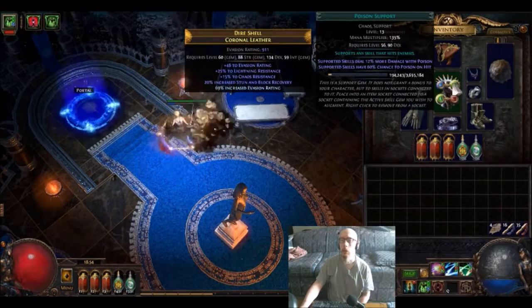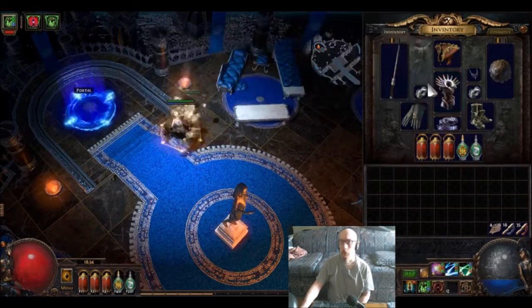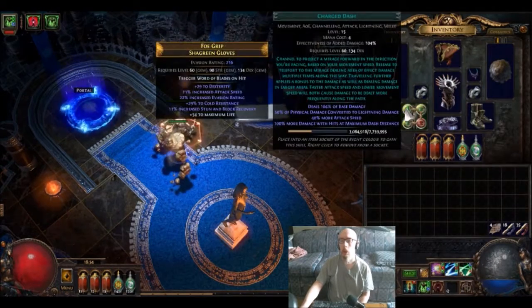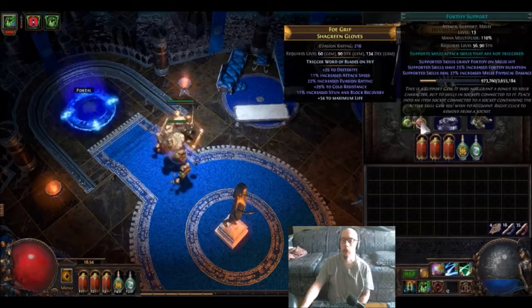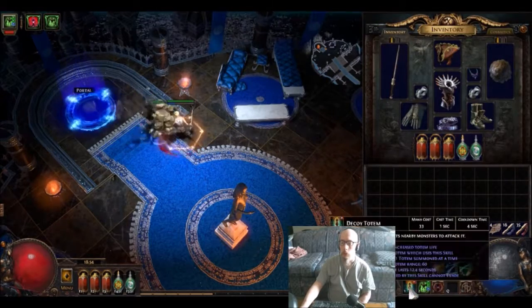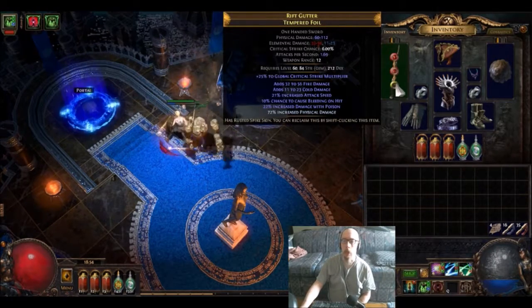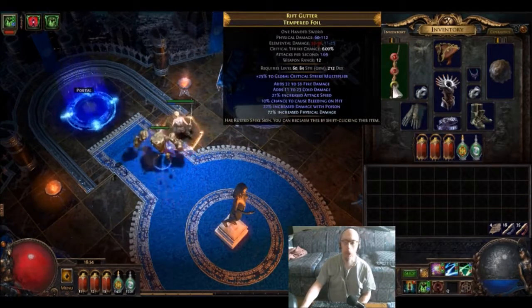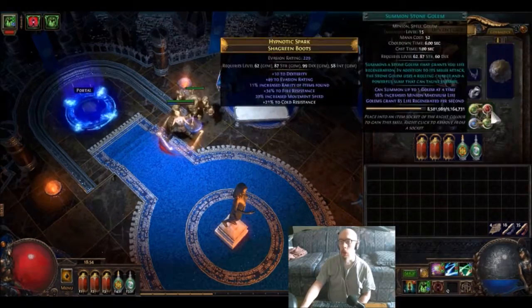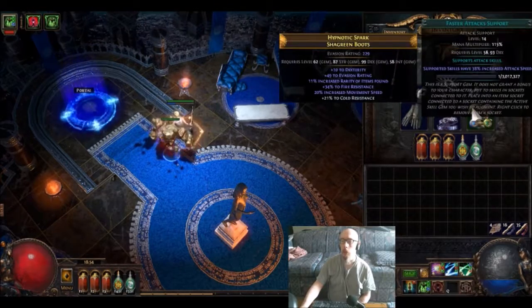Blade Flurry has life gain on hit, poison support, and unbound ailments. Main teleport ability is Charge Dash with faster attacks, fortify, and poison support. Decoy Totem with increased duration — couldn't get a blue socket, otherwise it would have been increased area effect. Stone Golem gives me some life regen and a buddy to help out, with resist poison support and faster attacks.